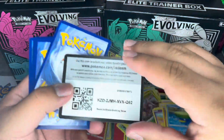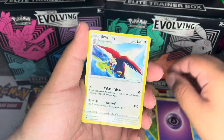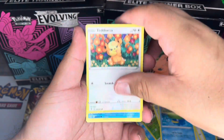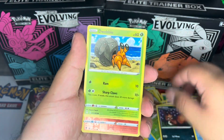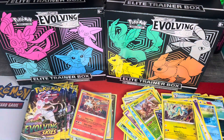We have a Psychic Energy, a Bravery Charm, some Switching Cups, a Tentacruel, a Lotad, a Teddiursa, a Cryogonal, a Nickit, a Dwebble, a reverse holo Litleo, and a regular rare Druddigon. That's gonna do it for the first box.